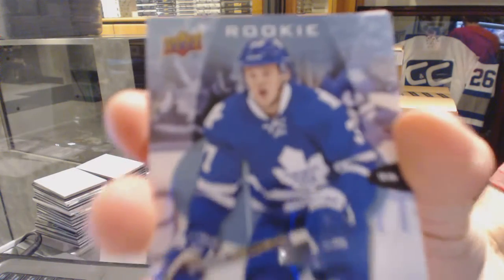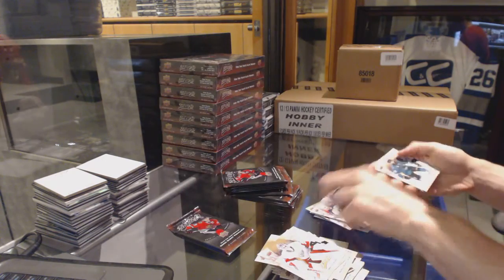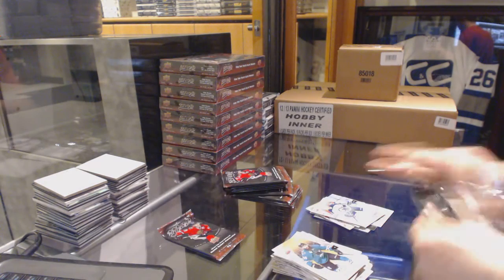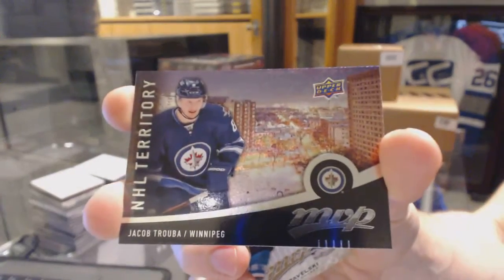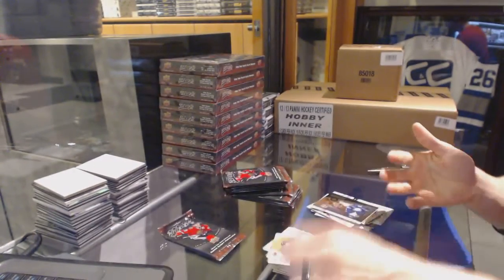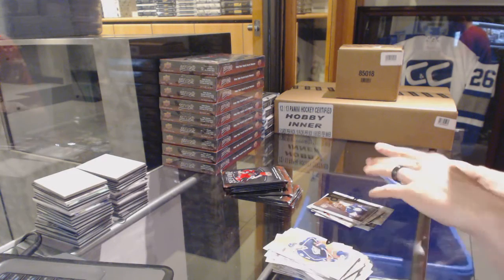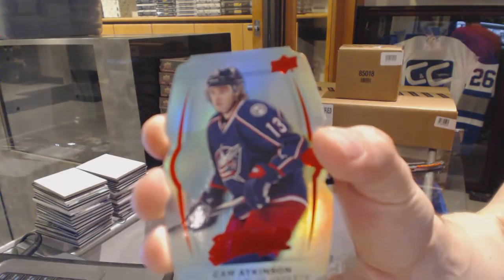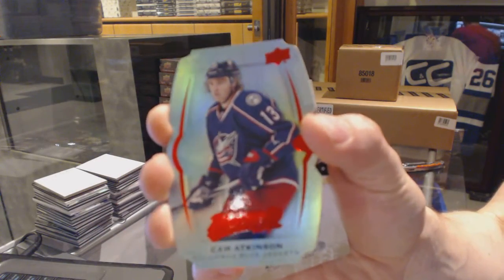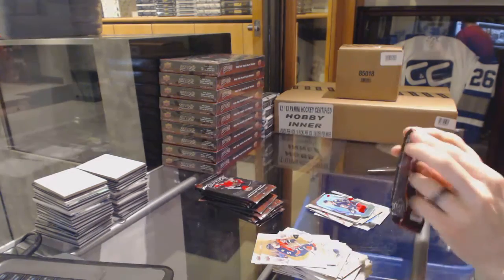Rookie for the Toronto Maple Leafs, Kasperi Kapanen. And a silver for the Jets, Brian Little. Puzzle piece for the Flames, Sean Monaghan. And an NHL Territory for the Winnipeg Jets, Jacob Truba. We've got a Level 2 Teal die-cut for the Columbus Blue Jackets, Cam Atkinson. Two cool hits for Columbus already.